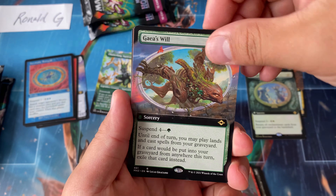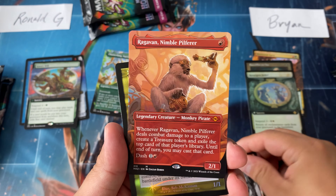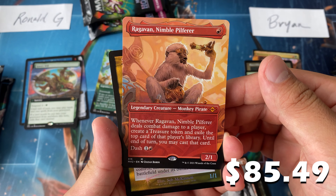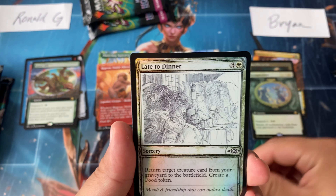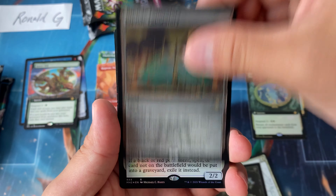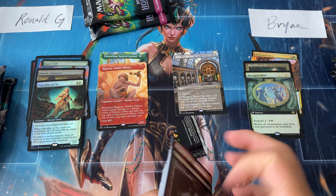Gaea's Will is our first hit — oh let's go, Ragavan Nimble Pilferer! Borderless non-foil — that's two borderless mythics, nice! Let's go Ronald! And Riptide Laboratory and a Sanctifier en-Vec foil extended art.